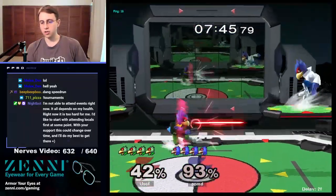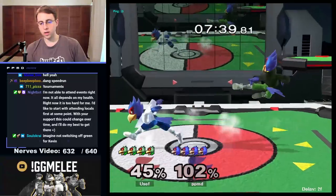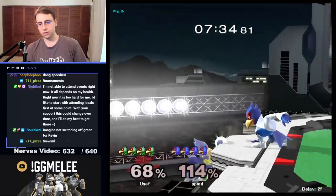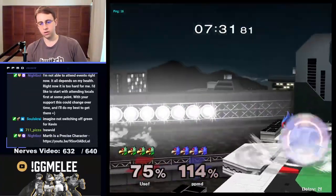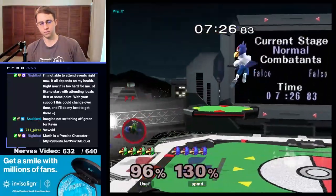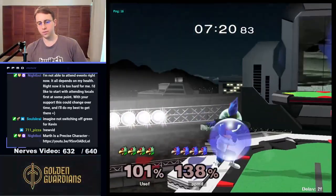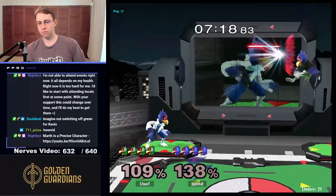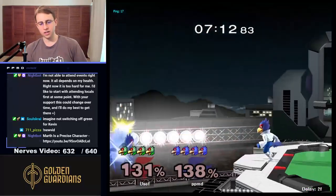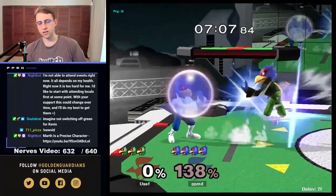This Falco is having a much stronger time and putting much more pressure on me now. This Falco looks like they want to just space moves when they get something out, so we're going to keep that in mind. Look at all these f-tilts — this player really wants to put out moves. If they're going to space all those moves, then we want to just beat them out with our back air or down air.